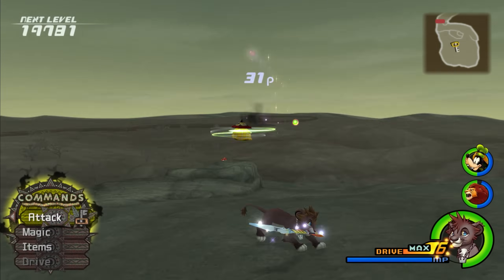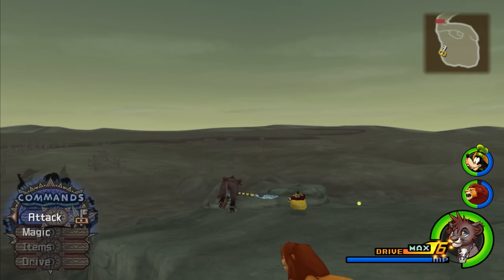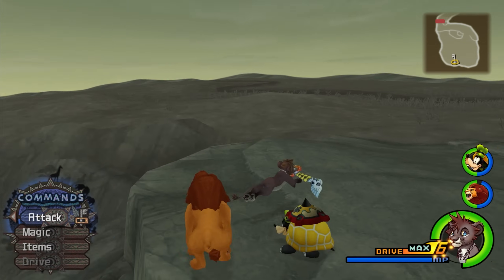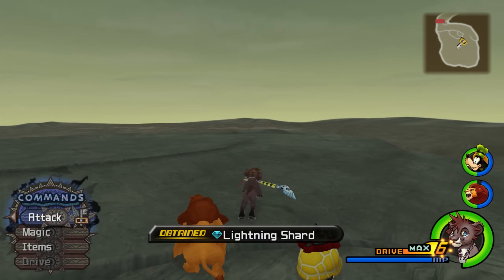On the vanilla version of Kingdom Hearts 2, there used to be a really great XP method where you would go to Pride Rock and spam Magnet on the infinitely respawning Propeller Heartless. You could pretty much stay there and spam Magnet the entire time for quick XP. Unfortunately, this has been removed from the Final Mix version.